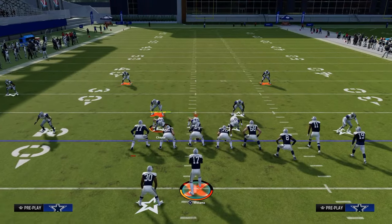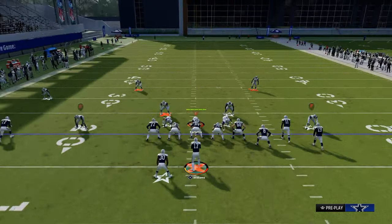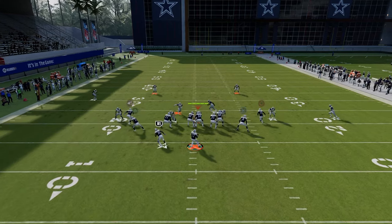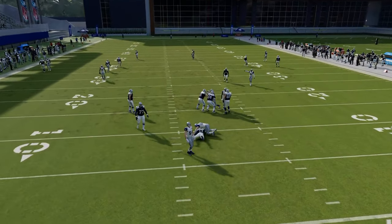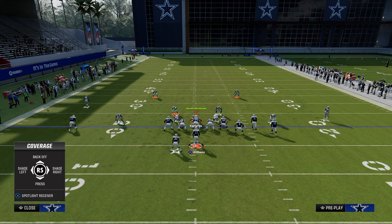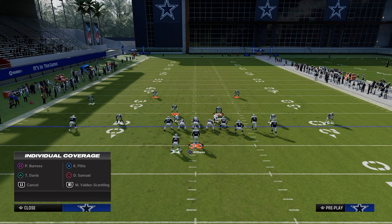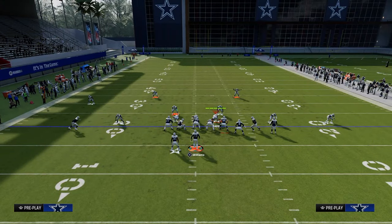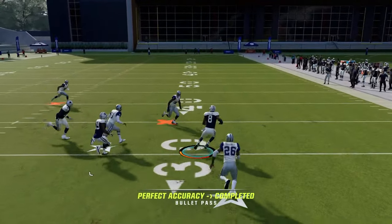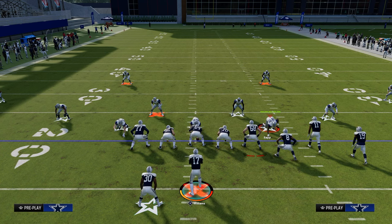If they fully commit to stopping the hitch route, the tight end flat will be open. The cool part about these wheel routes is they just get really good route catch animations, which makes them very useful for the offensive scheme. This is one of my favorite setups — tight slots is such a versatile formation.